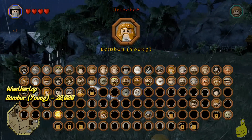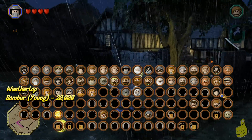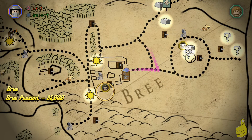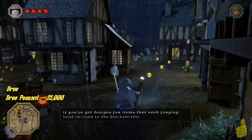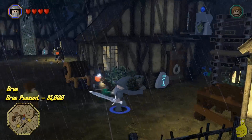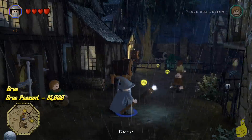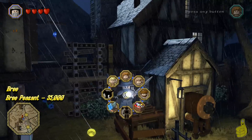There's Bomber Young Edition — we're going to pick him up because there's nothing better than a young dwarf. Inside there's another character, the Bree Peasant. These are all kind of a domino effect — it's not really something you can just have access to right away. I was a bit confused on where to go because it looked like it was guiding me to a corner with nothing there, but really there was — just a funny camera angle.